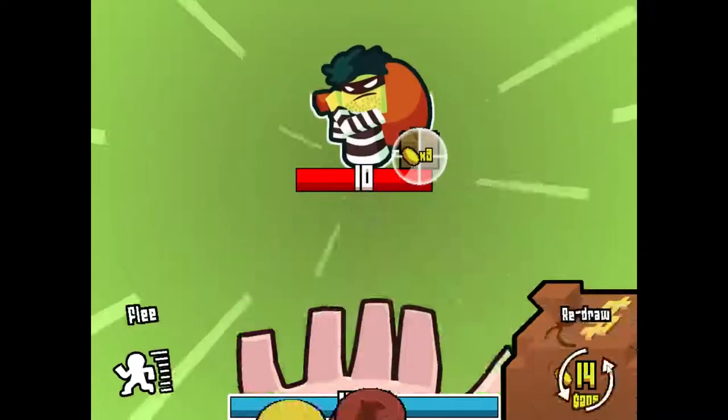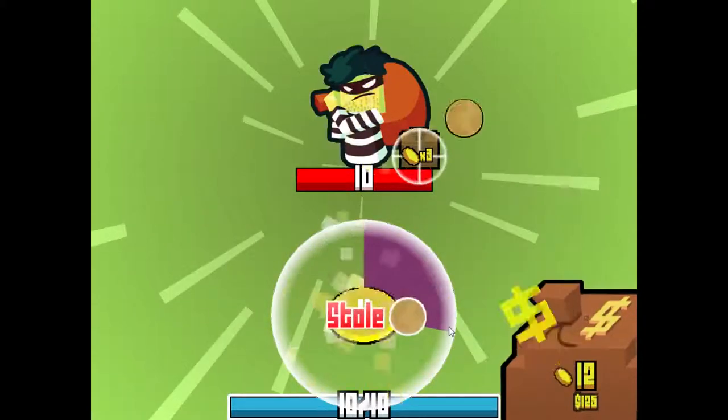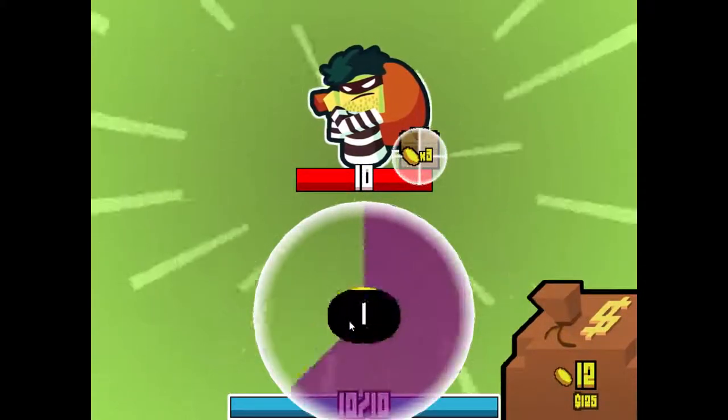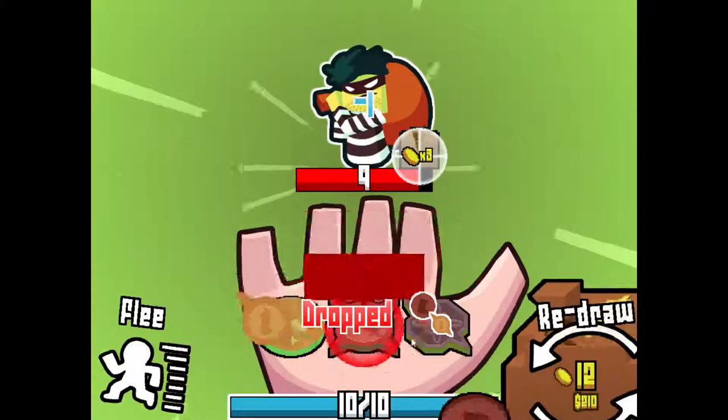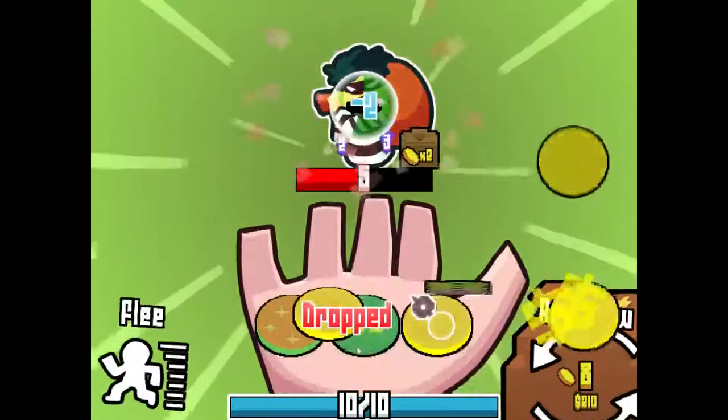I want to talk to that ghost right there. Okay, that's not a good draw. Let's see — yeah, this is gonna do one damage, basically. So yeah, there is a weird algorithm behind this that I really want to learn how to use correctly.